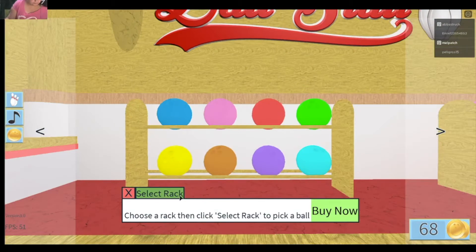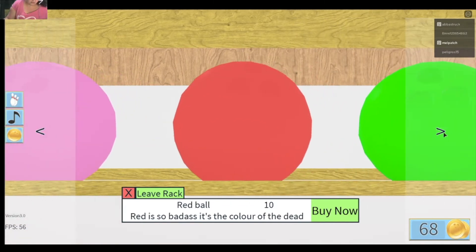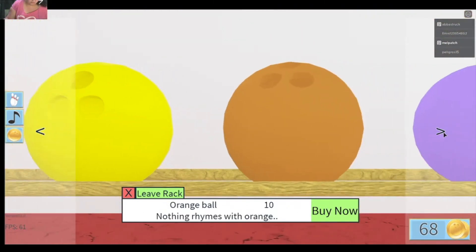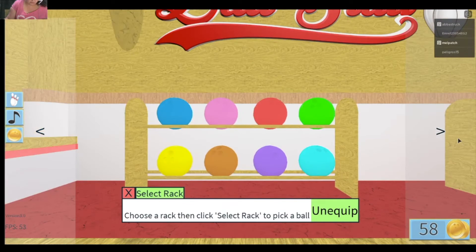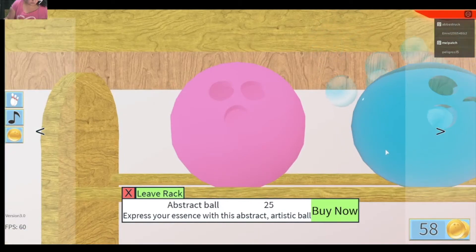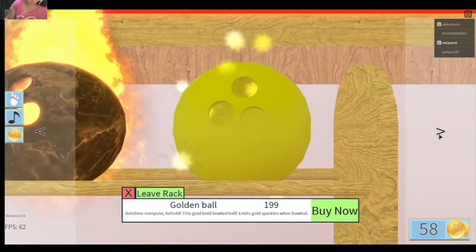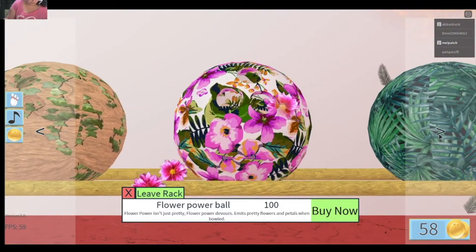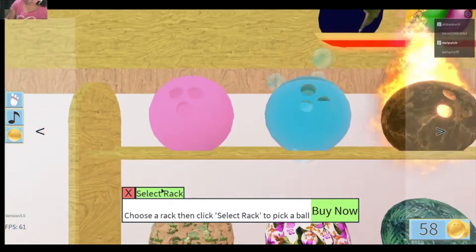So these are some of the balls that you can buy — this rack looks like they're all 10 coins each. I love that color ball so I'm going to purchase it, why not. Then I'll go to the next rack — this one has balls for 25 coins, 150 coins, 350 coins, 200, 25, 100, and 50.